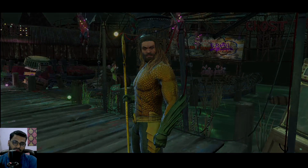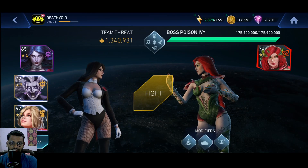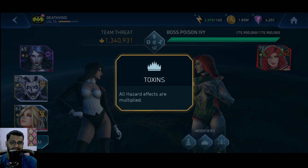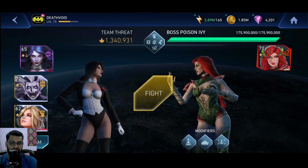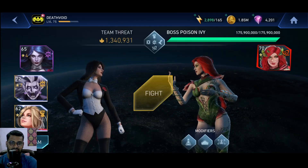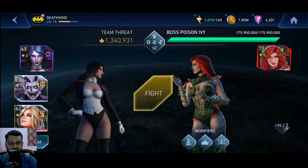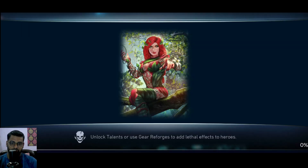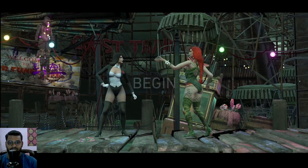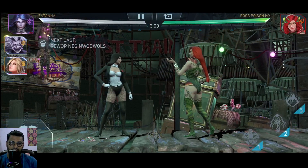Now let's move on into the next fight. 175 million is what we have to do now for the damage. These are the artifacts, and let's begin. Now we're going to do the percentage damage with Zatanna first, and then the remaining damage, hopefully, will be done by Silver Banshee.